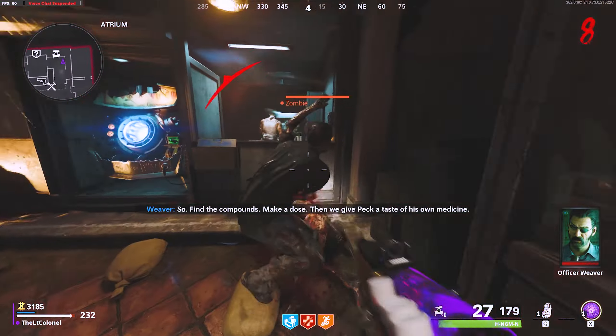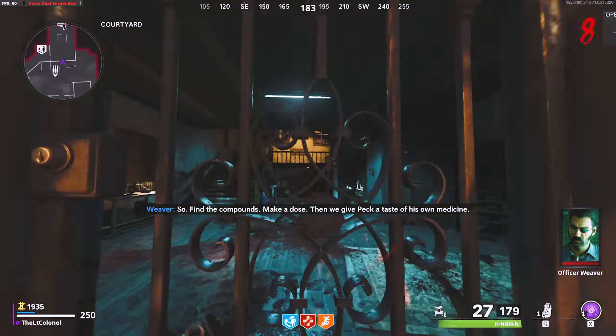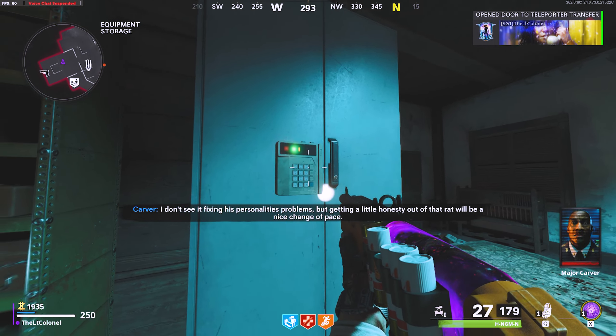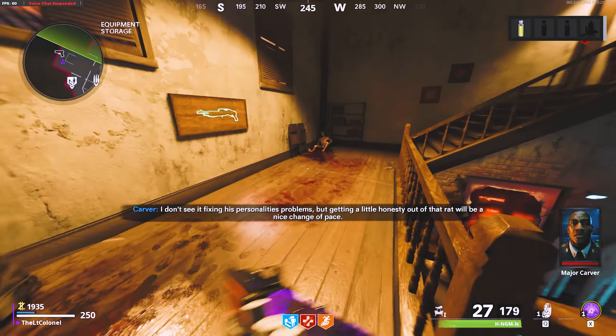After you acquire the key card, with you still in the village, head over to the equipment storage location. It's the first door you actually buy and the first locker will be right there next to the cassette tape. Opening it will give you compound S16.